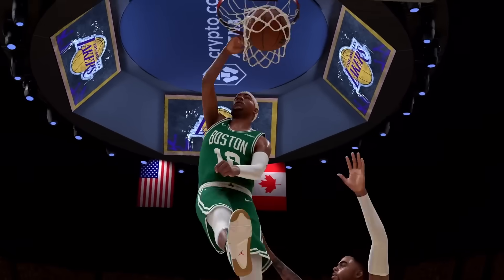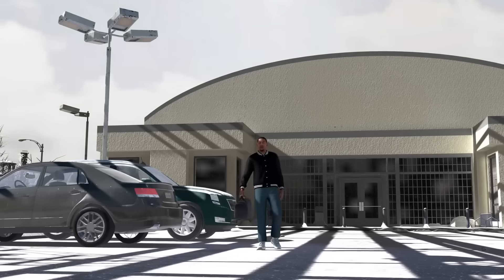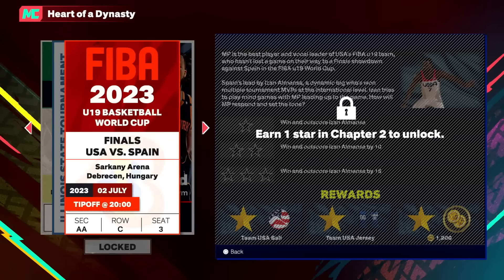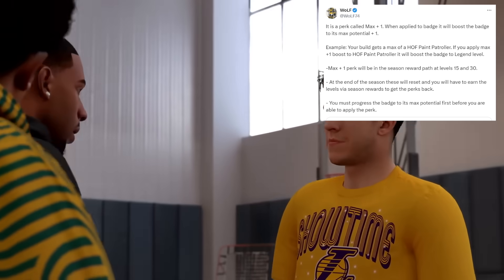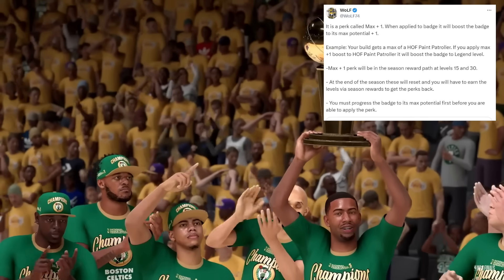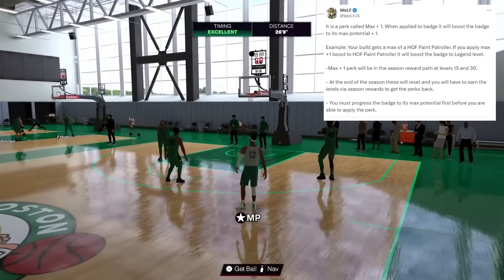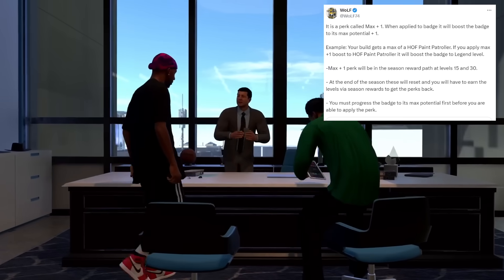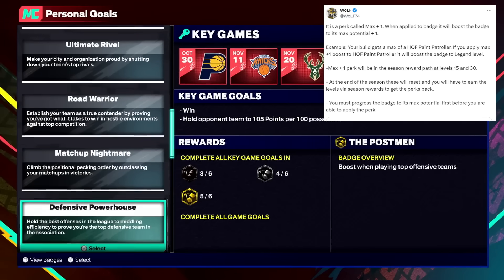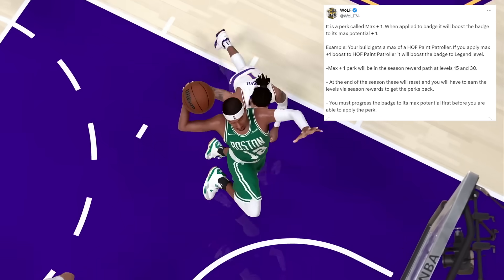Now let's move on to the potential pay-to-win aspect nobody's talking about: a perk called Max Plus One. 2K dev Wolf posted about it — when applied to a badge, it boosts that badge to its max potential plus one. For example, if your build's max is Hall of Fame Paint Patroller and you apply Max Plus One, it gets boosted to legend level. The Max Plus One perk will be in the season's reward path at level 15 and level 30.